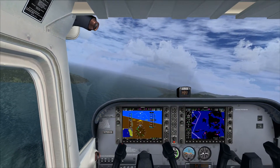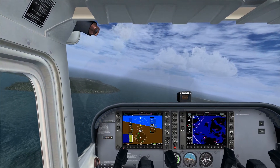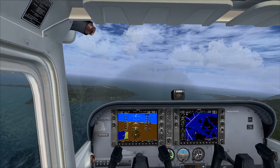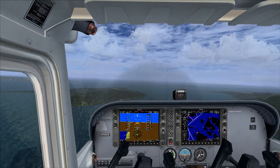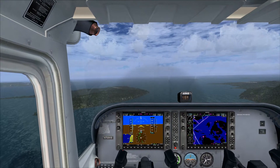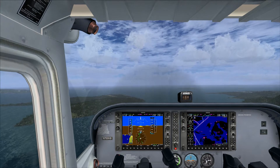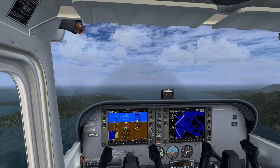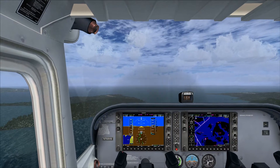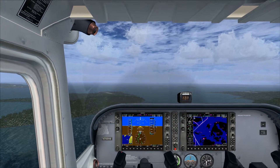Underneath a private pilot's license there are recreational and sport pilot's licenses, which basically enable you to fly a plane, though under pretty heavy restrictions — such as not being able to go a certain distance from the airport where you started. Whereas a private pilot can kind of go anywhere, as long as you're not going into a certain class of airspace.